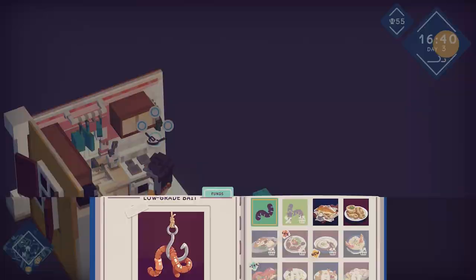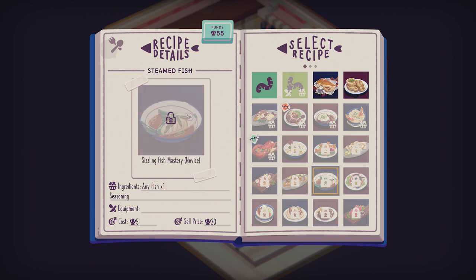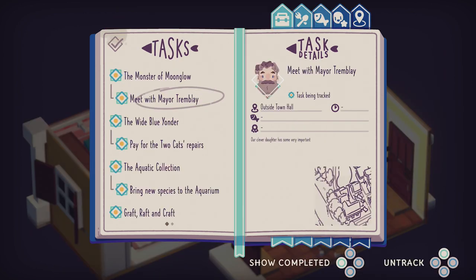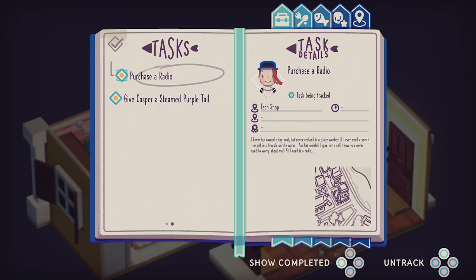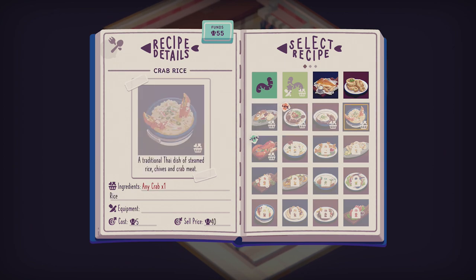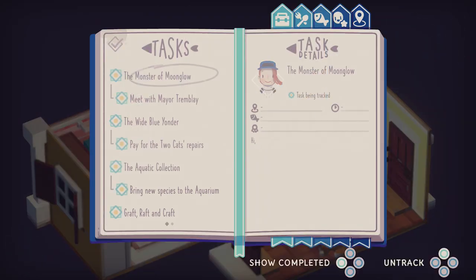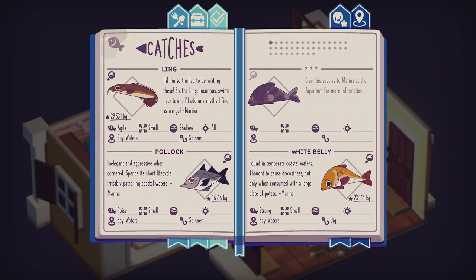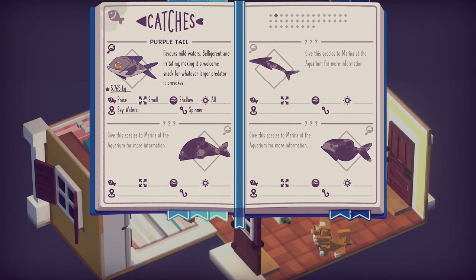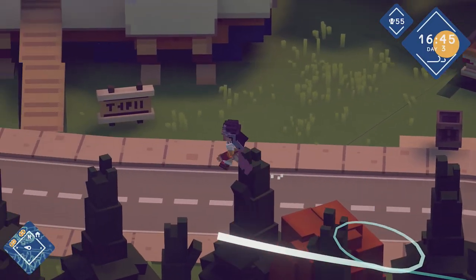I've still got 55 shells — maybe I haven't sold the other dish yet. My new recipe — what was it? Let me check my quest. There's a second page to my tasks — I didn't know that! I've also got to get a radio. A steamed purple tail is the dish I need to make. I actually need a purple tail for that. I have found a purple tail before, I just don't have one on me. We'd have to go fishing. I want to go visit the town hall before it gets too late.